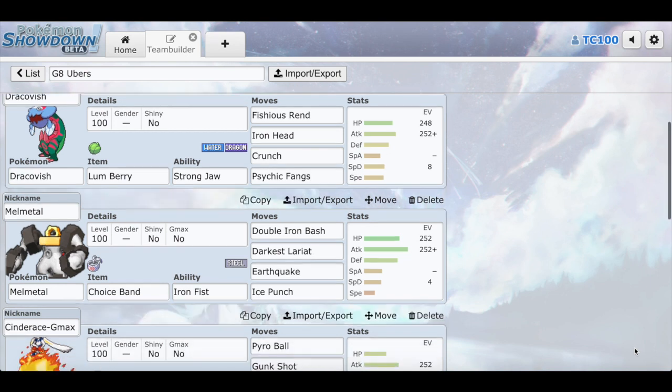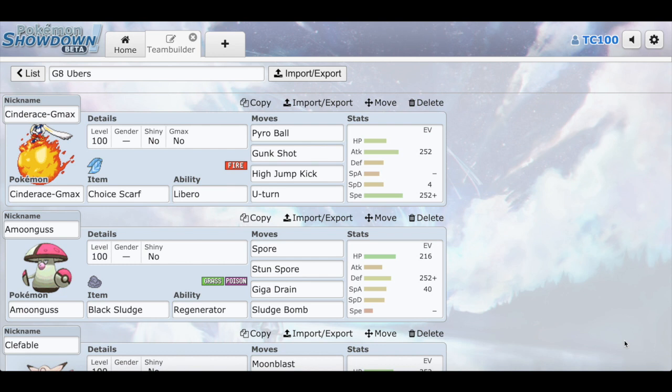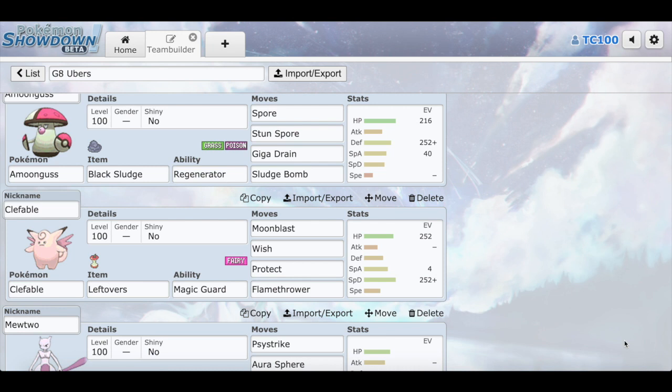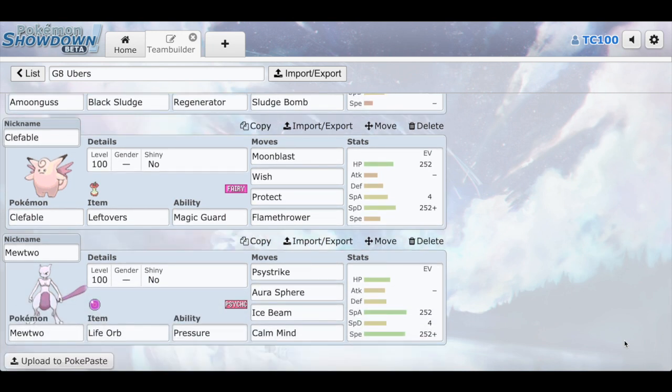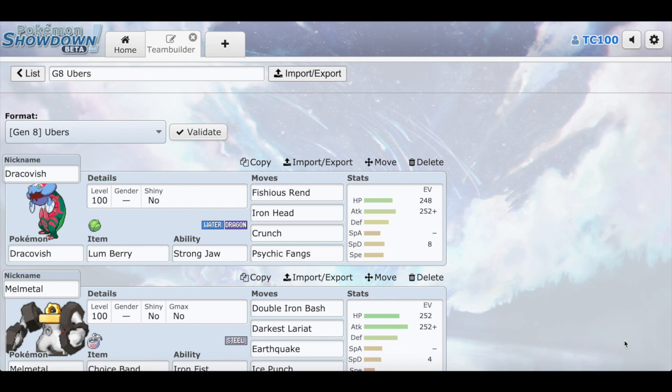I'm just going to mention items. Dracovish is holding the Lum Berry. Choice Band on Melmetal. Absoblog's Pokemon mentioned that he wanted some more Melmetal action, so I figured let's go ahead and input a Choice Band for Melmetal to use. Because when that thing hits a Double Iron Bash, Darkest Lariat, Earthquake, or Ice Punch, it's going to be very powerful — you can see the attack stat, it's through the roof. And Cinderace has the Choice Scarf instead of the Lum Berry. Moongus I didn't switch anything there. Same for Clefable and Mewtwo. Everybody is going pretty well — this team is really good. I just wanted to switch up a few items so you can fare a little bit better in the battle. Let's go to the battle, I hope you all enjoy it.